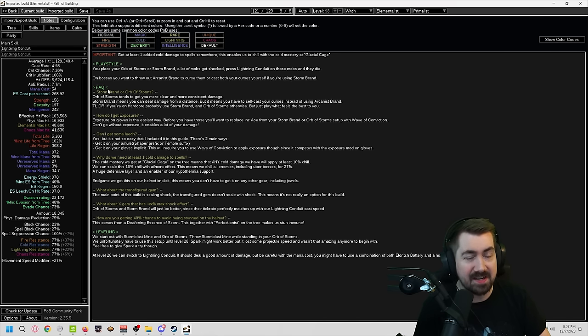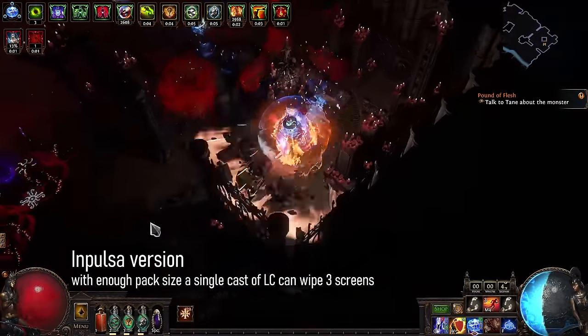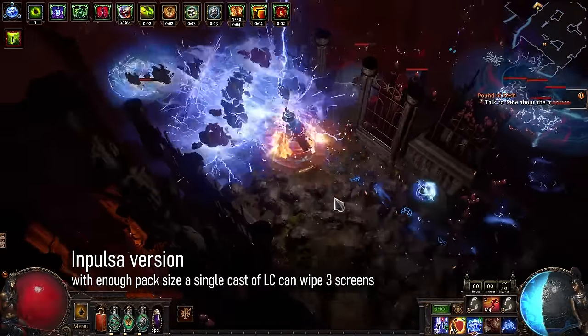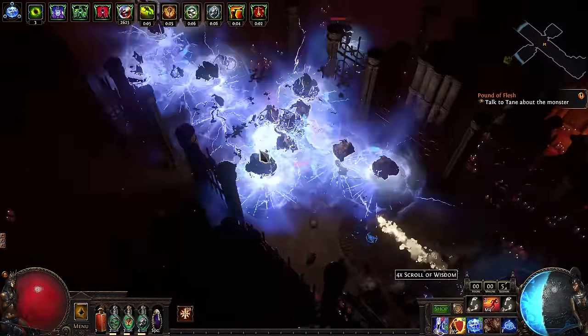If you check the notes section, we do have a bunch of things like how do you get exposure, can you get leech, etc. Everything should be explained there, so make sure you check that out. It's very smooth and really fun to play, especially for mapping. For Softcore players, a chest like Impulsa is a lot of fun, but you can see that we have a large amount of defense on our chest, and it will be a lot squishier even though you do get those juicy, fun explosions.